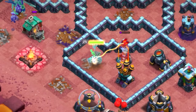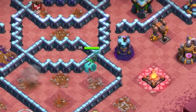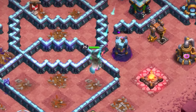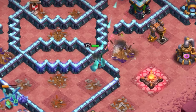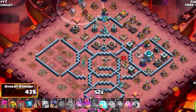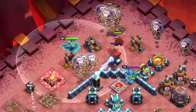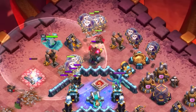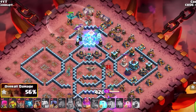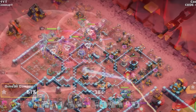Even if the heroes split, you'll have a majority of your strength still up with your King, maybe the Royal Champion, and your Queen moving through and clearing a good chunk of the base for your Lavaloon. Send in a Lava Hound with a couple groups of Balloons and do the same thing on the other side. You can have a couple of Headhunters to help clear out enemy heroes, especially the enemy Queen.